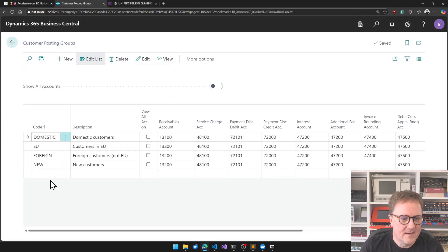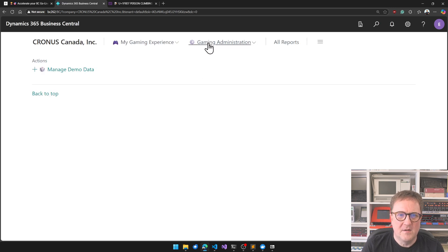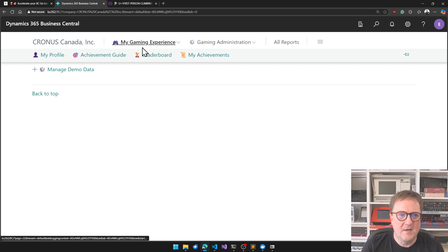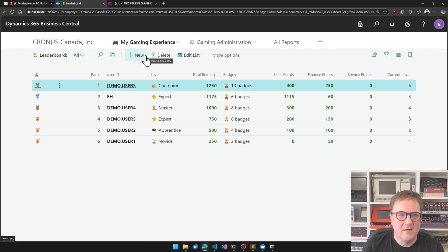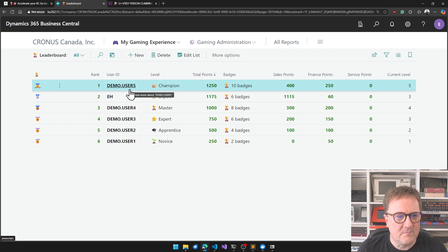I need to do another one — Customer Posting Group New Two. Boom boom. Gaming! I'm still behind Demo User Five. I get caught up in the game — I need to win this.